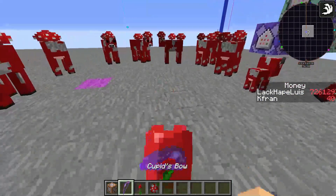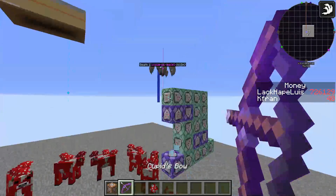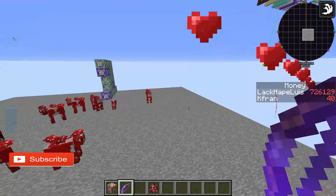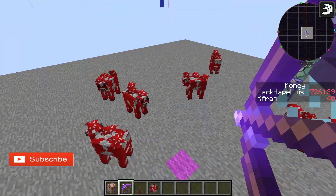And there you go — you get the cupid's bow. When you shoot it, hearts will come out of it.